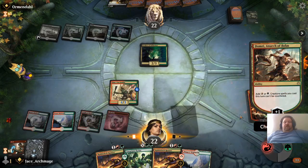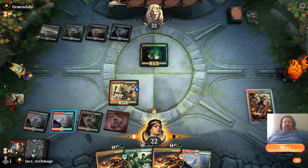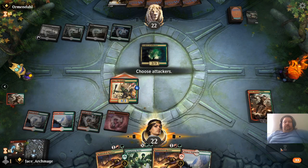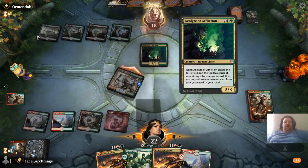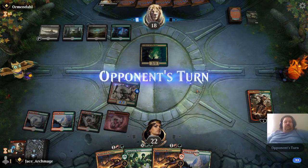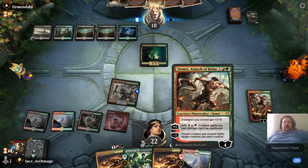Use his plus-one ability, pick red, and swing. Not going to block, okay. Anarchobolus took a hit — give me some more! We're going to use his plus ability. Want to get green mana.